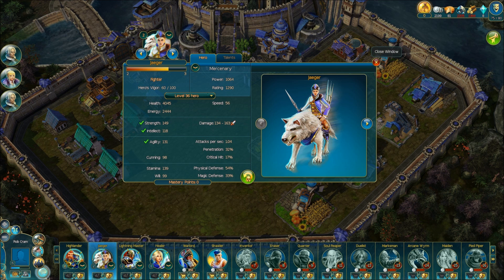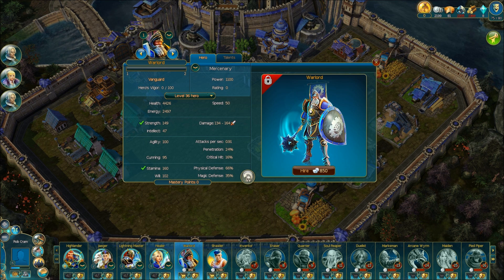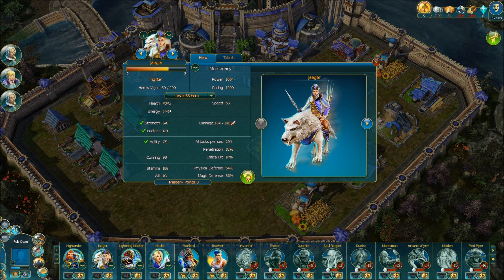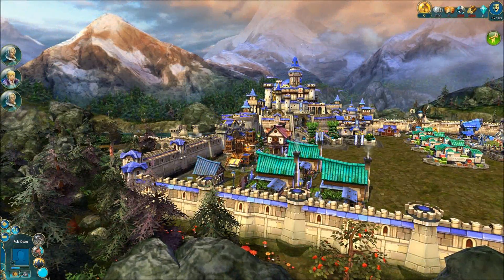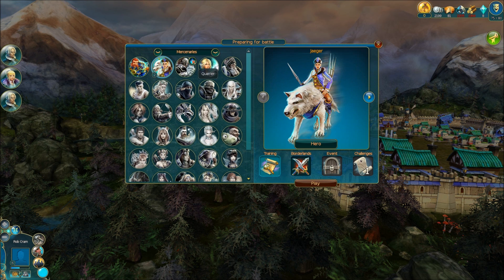You can actually respec the points, but it's interesting to mix and match the kind of characters you use. For example, the healer is a very different play style compared to a more attacking character like the warlord, who you send in to do heavy attacking, whereas the healer tends to stand back and focus on keeping the other troops alive. We'll stick with Jaeger for now and let the castle carry on with its production. On the left side of the screen there are three characters showing various missions you can undertake.